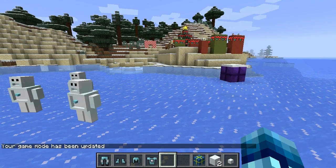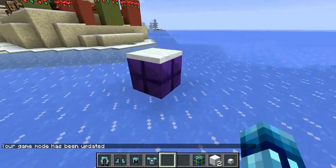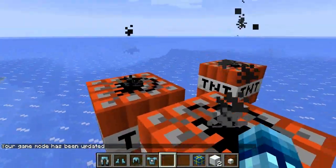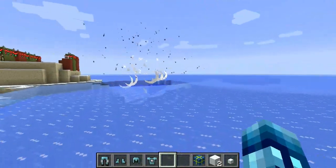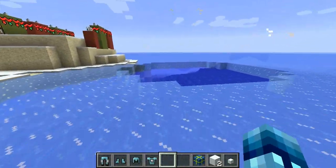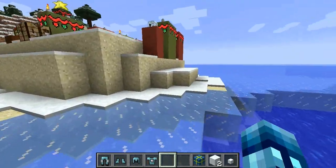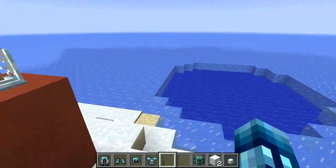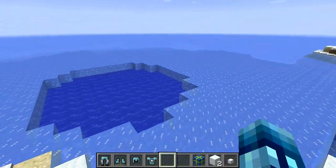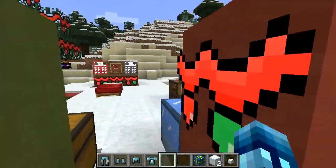I switched back to peaceful so they go away. Let's destroy this last present — oh god, it's TNT! The explosion happened. Yeah, you better watch out for those dark presents. Don't put them anywhere near your home base because TNT could spawn and blow up your entire house.